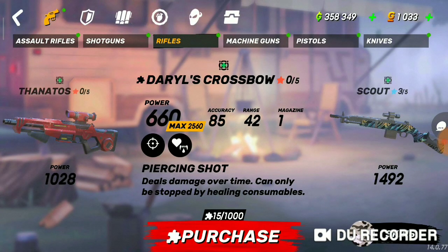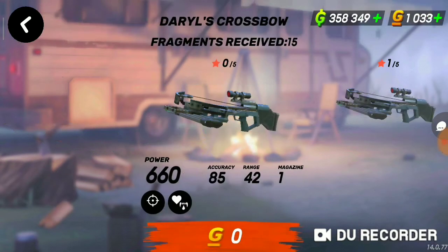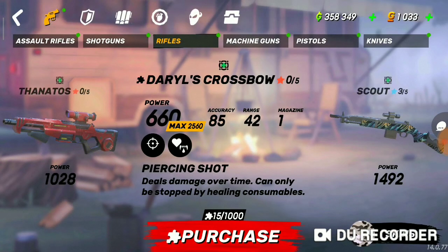The close range and long range damage are almost the same, and it's very good. The only problem is that it's very slow to reload, just like Thanatos, and sometimes the range is short. The Barracuda range is 44, so it's a little bit short, but it's very good and very smooth.